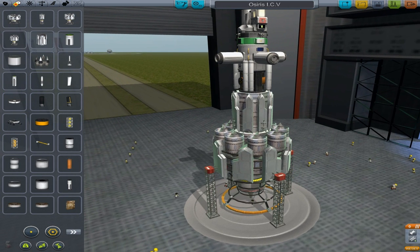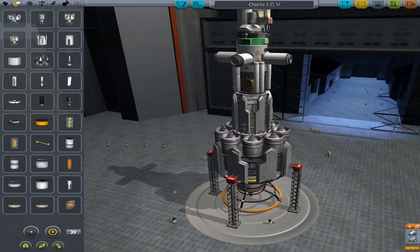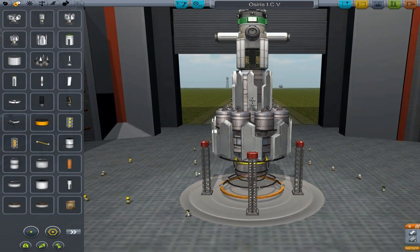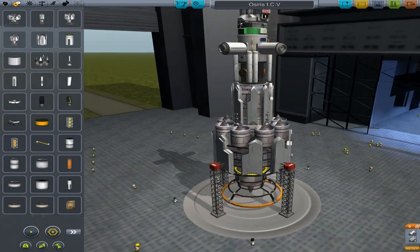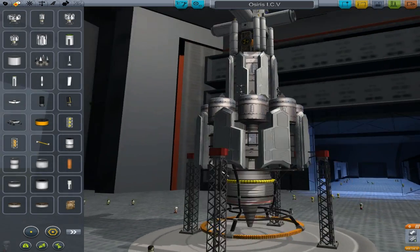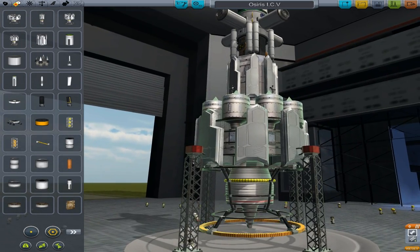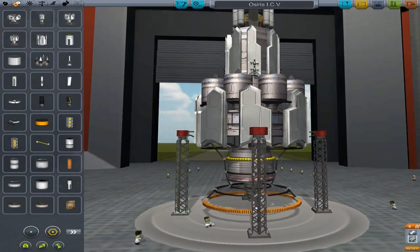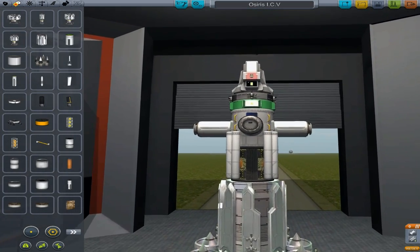We only need this to get us up into orbit — two parts, which is great. The parts are Z-pinch fusion — the links are in the description, awesome bit of kit. A little cheaty I guess because of the fuel consumption, and these are aerospike engines so they shouldn't technically work in space, but obviously this mod doesn't care about the lore.